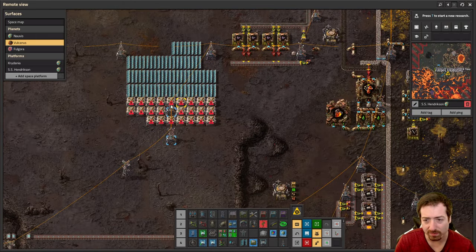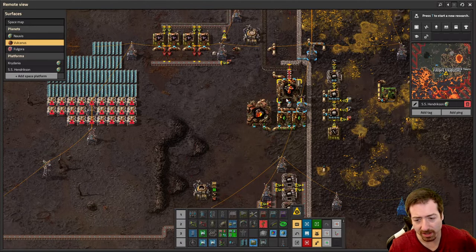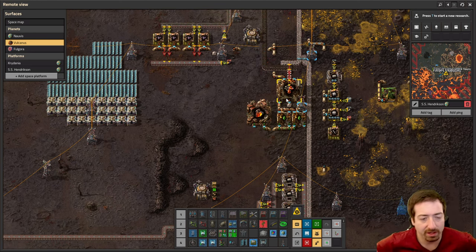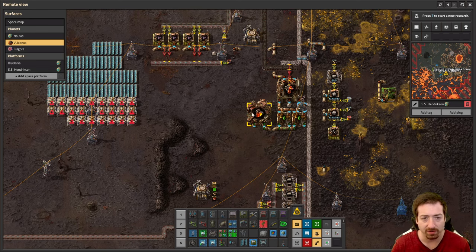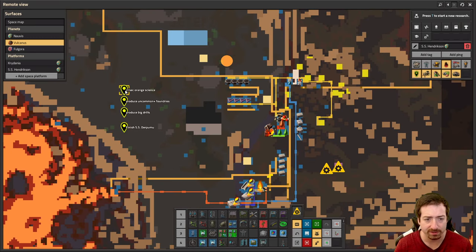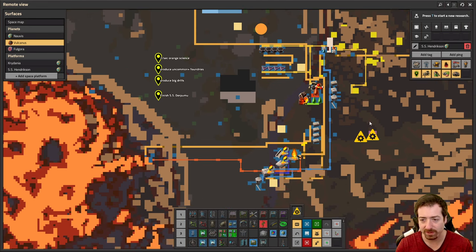We're gonna need more of everything though, and we're kind of starting from the ground up. Unlike Fulgora where we get scrap providing us with a lot of the resources kind of already done, we're gonna have to make it all the normal way here. We do have a little to-do list: we're working towards two orange science per second as my goal, and we want to produce uncommon foundries and higher. Then big drills, and then the SS Derpamu — that's the Patreon supporter randomized list.